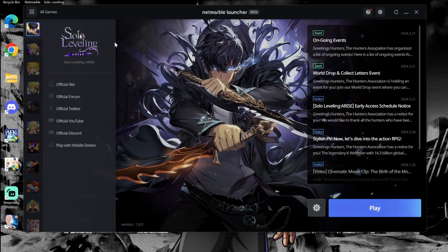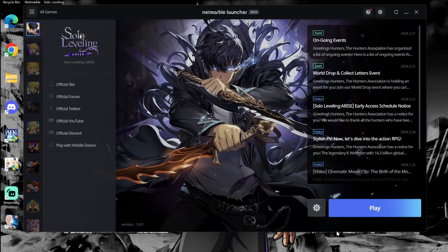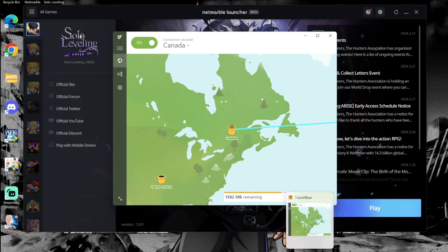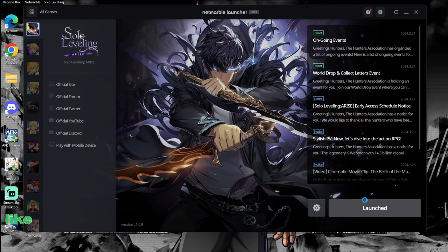Now I'm able to play Solo Leveling. Initially when I first downloaded the Netmarble launcher I didn't have the VPN on, so it wouldn't let me download it. What I did was press 'All Games' and Solo Leveling came up at the bottom, and I was able to play it. The VPN I'm using is called TunnelBear — you connect to Canada, which is what I've done.